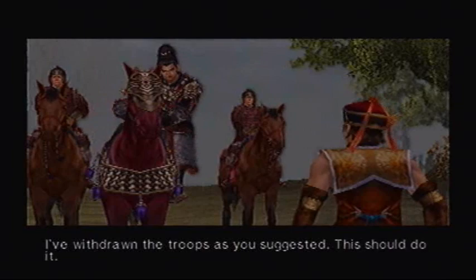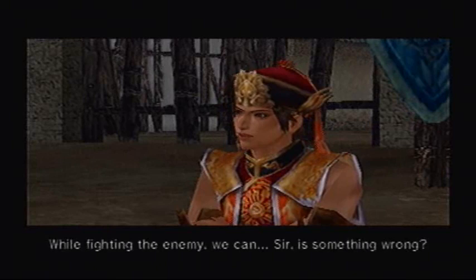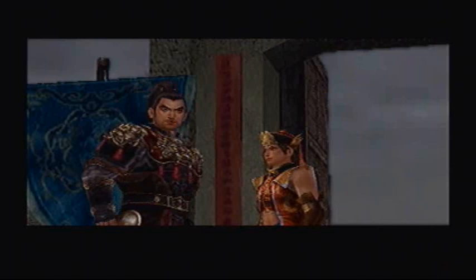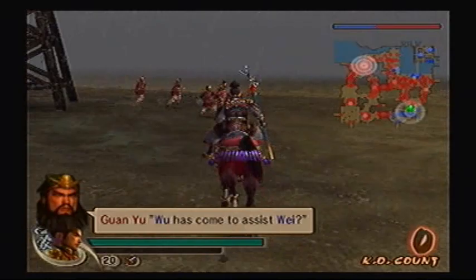What news, Lumong? I've withdrawn the troops as you suggested. This should do it — his overconfidence will bring carelessness. While fighting the enemy, we can... Sir, is something wrong? No, I was just thinking of what a fine strategist you've become. It is time! This army shall bring death to Guan Yu. Team up with Wei to capture Guan Yu. Wu has come to assist Wei. What can they achieve with such few troops?